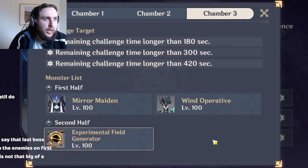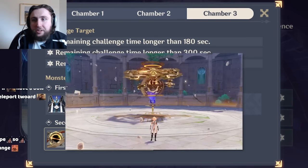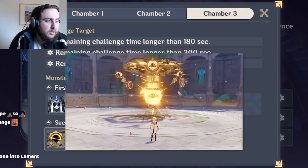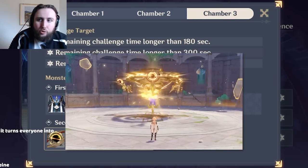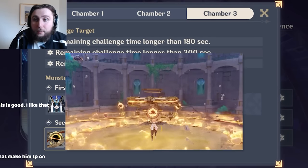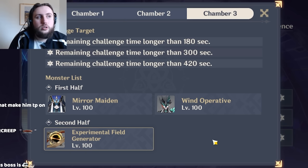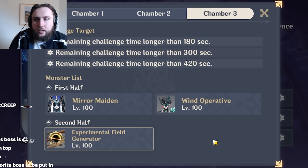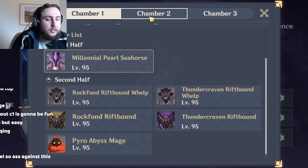The Experimental Field Generator boss doesn't have any real stalling attacks — instead it has actually hard-hitting attacks with a unique way to dodge them. Your jump height when fighting this boss gets buffed to where basically every character is like Xiao, and it does shockwave attacks that deal north of 10,000 damage. You're really incentivized to dodge by jumping over them, though you can still play strong defensive units to avoid having to jump. In a lot of teams, jumping is a DPS loss, especially jumping higher, since it means you're in the air longer.